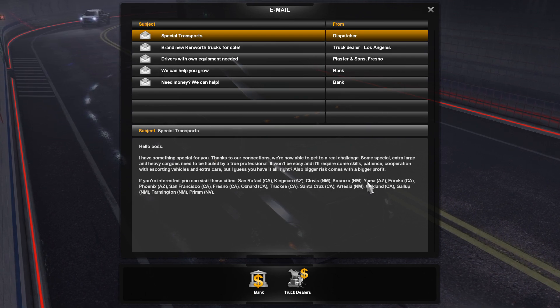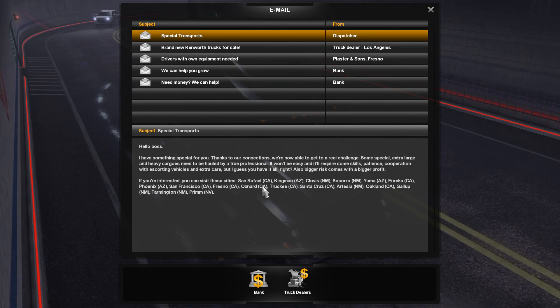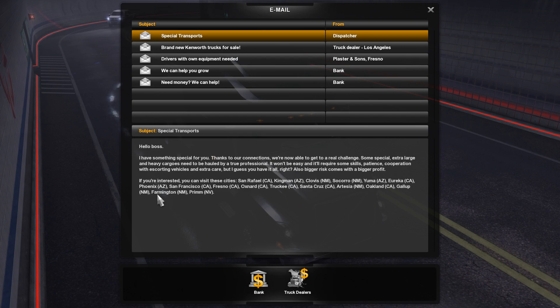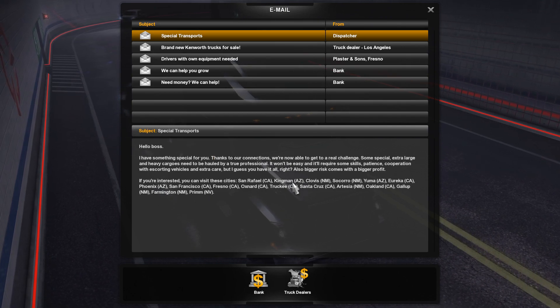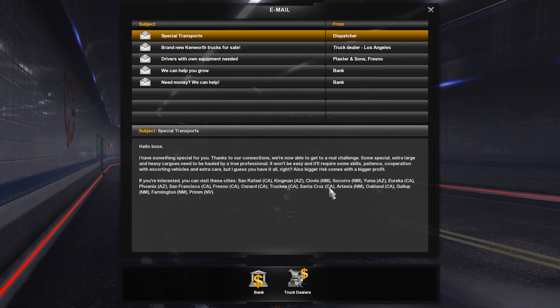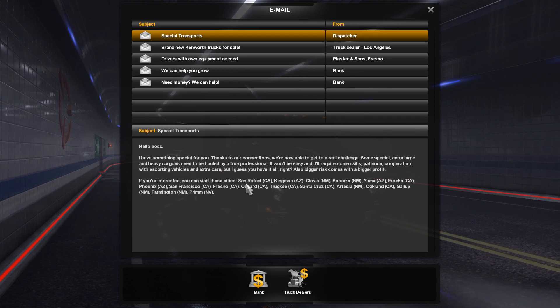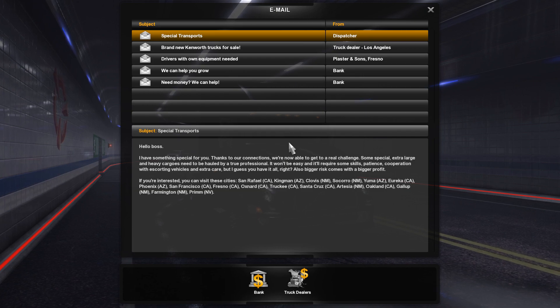The cities where you can pick up special transports are: San Rafael, Kingman, Clovis, Socoro, Yuma, Eureka, Phoenix, San Francisco, Fresno, Oxnard, Truckee, Santa Cruz, Arista, Oakland, Gallup, Farmington, and Prim. These are all in California, Arizona, and New Mexico — there is one in Nevada but none in Oregon. You can only get special transport jobs out of those specific cities.